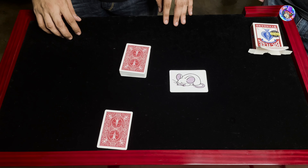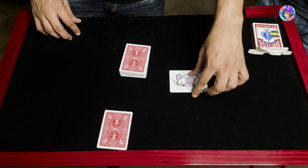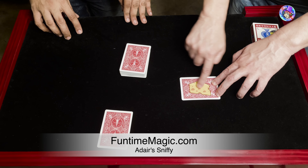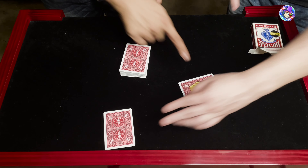Sniffy is a mouse, and you know what a mouse loves — cheese! So that is the cheese. What I'd like you to do is go ahead and get a little cheese on your finger and rub it on the back of the card that you chose. You do remember your card, right? Good, fantastic.